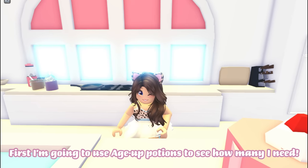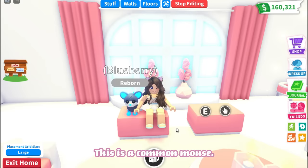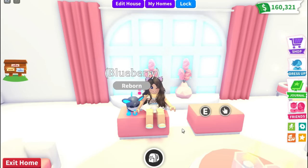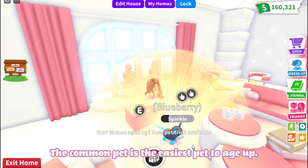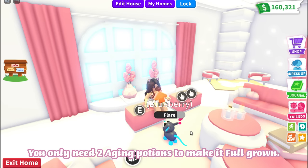First I'm going to use age up potions to see how many I need. This is a common mouse — let's use the aging potions. The common pet is the easiest pet to age up; you only need two aging potions to make it full-grown.